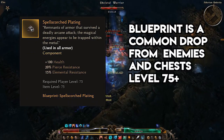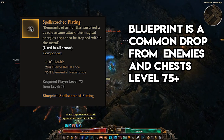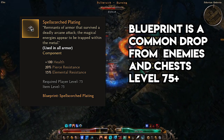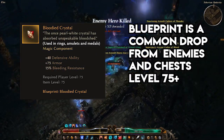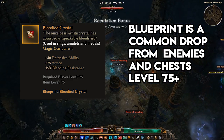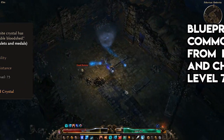Spell Scorch Plating is a good alternative to Oogden Bog Leather if your bleeding and poison resistance are already at a comfortable level. While you'll be missing out on 30 defensive ability from Oogden Bog Leather, you'll be trading it in for 100 flat health and a larger overall pool of resistances. Bloodied Crystal is my go-to ring component for any character that does not rely on a shield, boasting an impressive 75 armor, 15% bleed resist, and a whopping 40 defensive ability — a vital component for almost any late-game build.